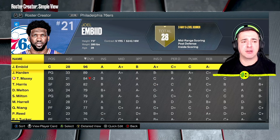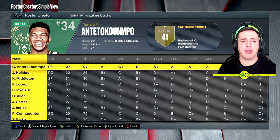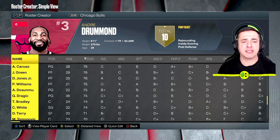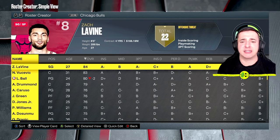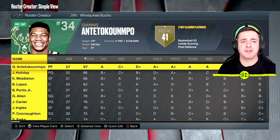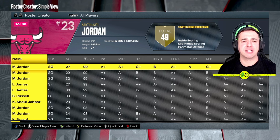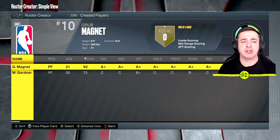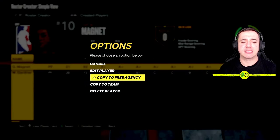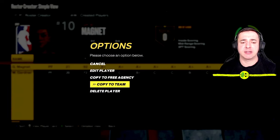In the roster creator, go over to the Chicago Bulls — the team I'm interested in playing for. First, check if there's enough space on the team to assign your created player. Press LB or L1 on PlayStation to navigate all the way back to Created Players, and you should find the player you created. Select them and then choose Copy to Team.